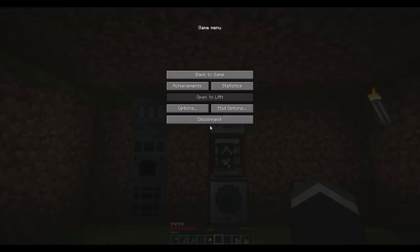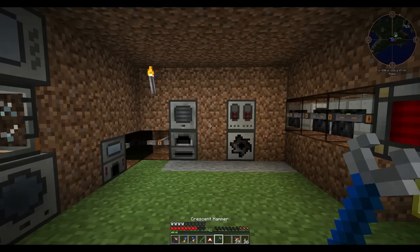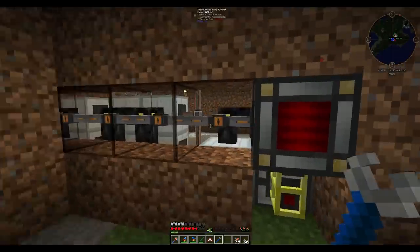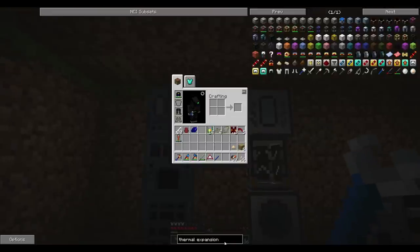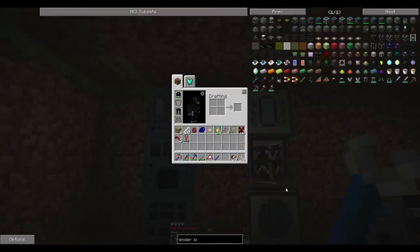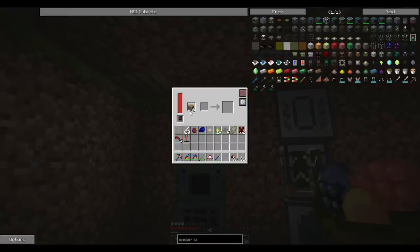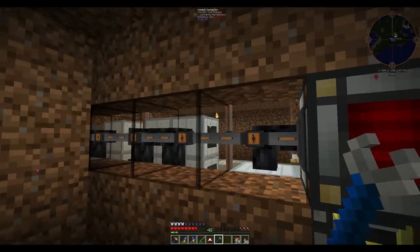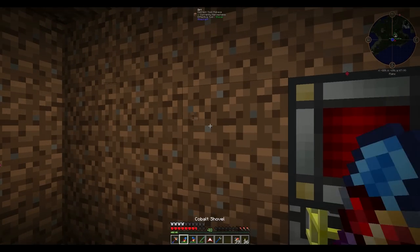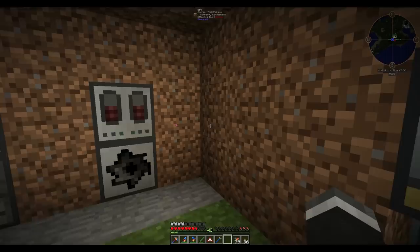This block here allows us to facade things with Ender IO. So these facade blocks here — you grab one of these conjuring facades, which is just some conjuring binders, throw that in, and whatever block's here you can set the block in. I'm not going to do it because I want to keep the dirt there. You can pop this off — there we go. So you see this conjuring facade — you place this on our Ender IO pipes and it hides them away from everything.